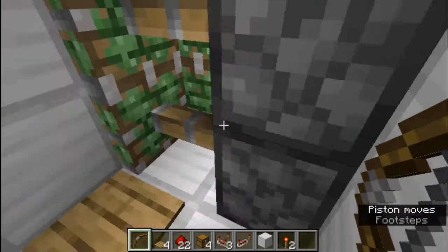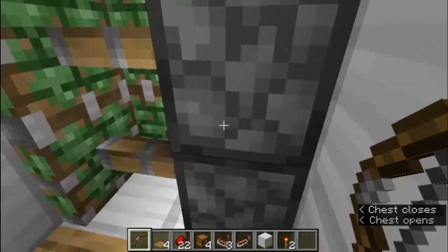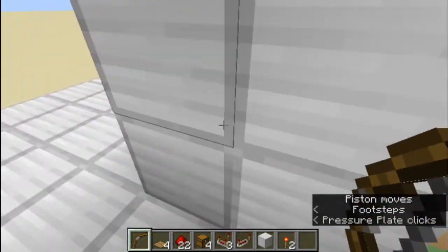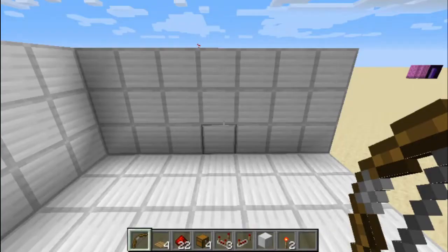We come in and the door closes behind us. Then after we're done storing our valuables, we can step on this pressure plate which will open the door, and the door closes behind us. And that is our secret base!